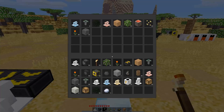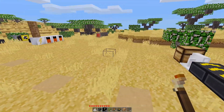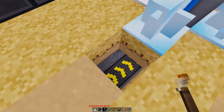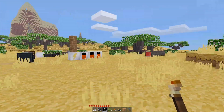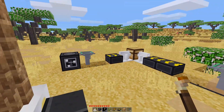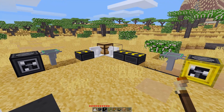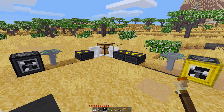That should all be going into this chest back here, because it's not set to get sorted anywhere. And essentially that is mining with the factory mod — just a simple mining machine. You could go smaller, of course.